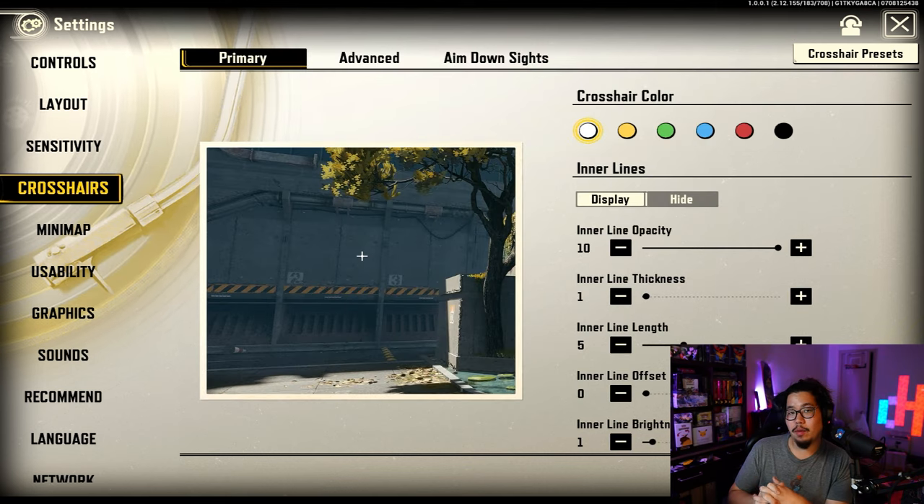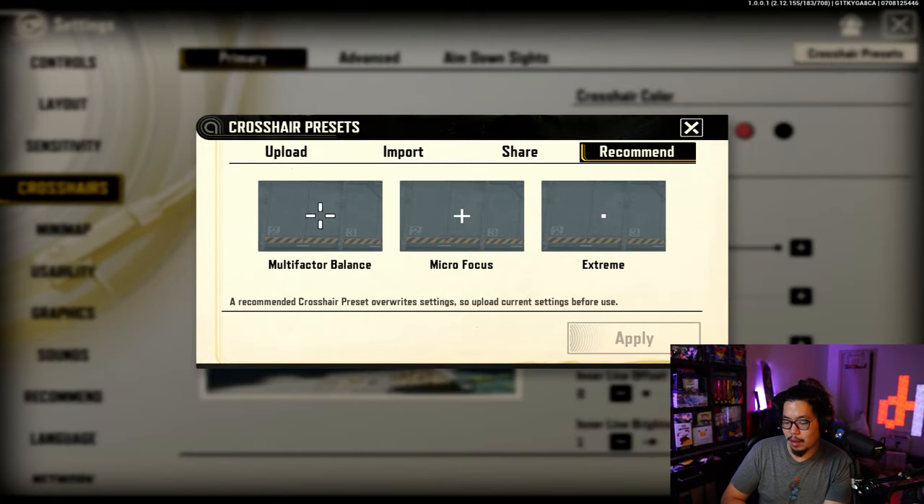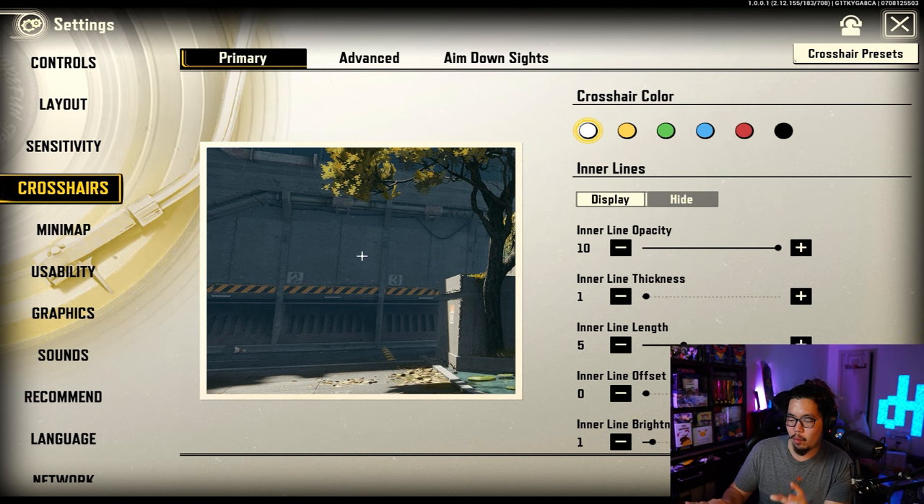Next up is the crosshair — I think it's the most important in the game. You can customize it however you want, and there are presets available: micro factor, micro focus, and extreme. A lot of players use extreme because they like having that one dot. I personally like having a cross. For color, I like white — I think it's the best because there's not much white in the environment. Yellow is also good. Avoid red since players are red, and black blends into the background.